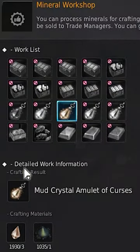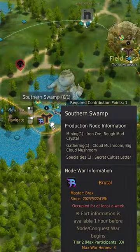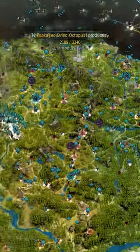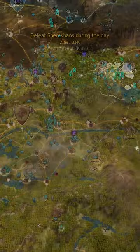The mud crystal amulet of curses is a great option for those who mine the southern swamp iron node. These won't ooze profit if choosing to make from any region, allowing for huge gains when trading in Valencia or soon Nampo Harbor.